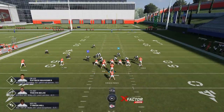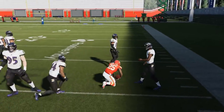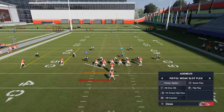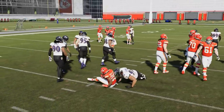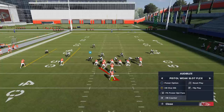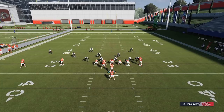Every time your opponent sees this formation, they're going to expect the outside runs and start spreading the defense. When you get spread defensive looks, you have a couple of choices: the Halfback Dive, which is probably the safest — I don't expect a lot of huge runs with it, but it's consistent. Then you also have the Counter. If they're spraying their defense to take away the Power Option, the dive is your safe run and the counter is your more explosive variety.